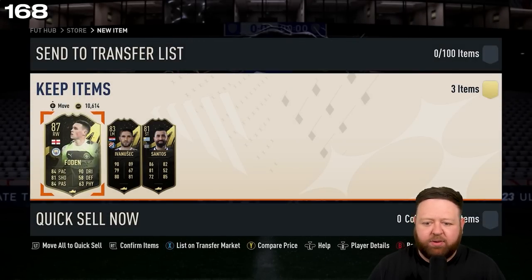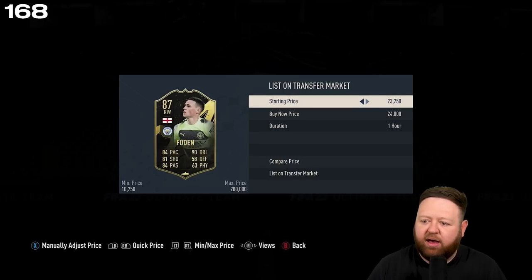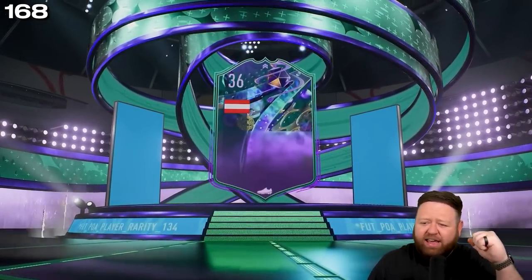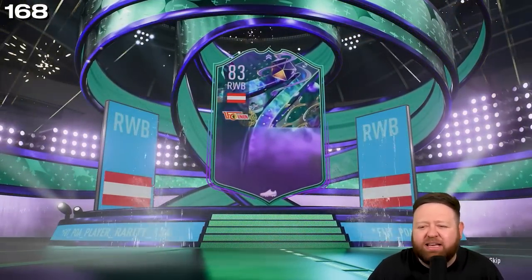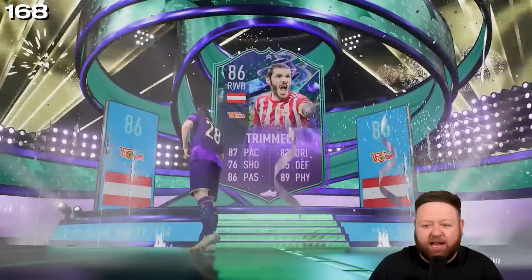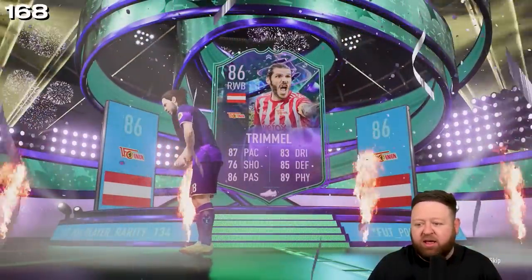Most weeks I typically get three discard-worthy players, so to get someone worth 25k is useful — very useful. Then the ultimate pack, the final pack of the video — it is a promo player, finally! Oh dear. My mates on Discord were telling me that was the hero card design — so I went in my head from getting Ginilla to realizing, oh no, wait, it's just a normal promo card.